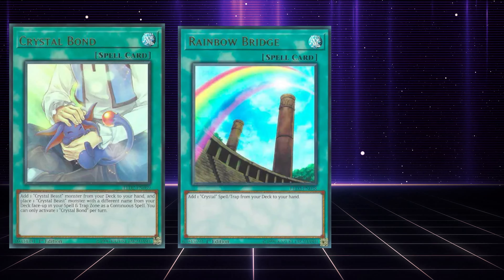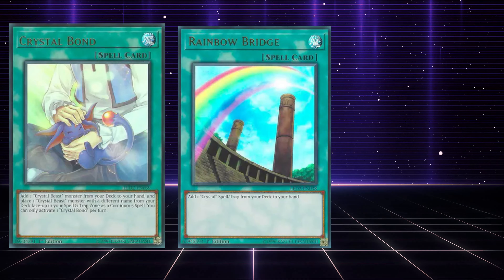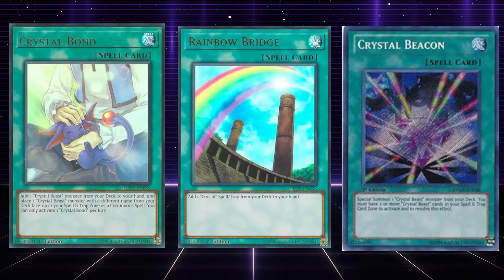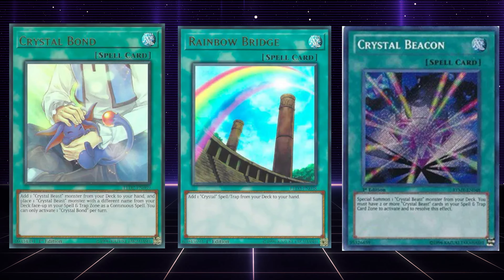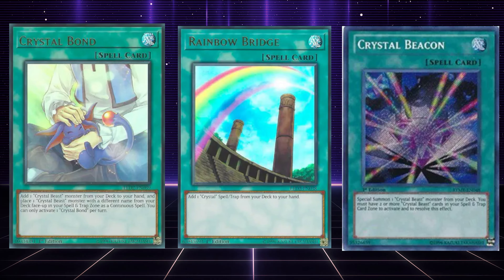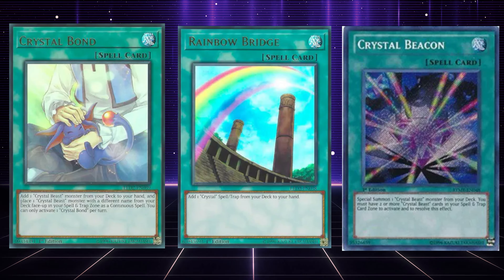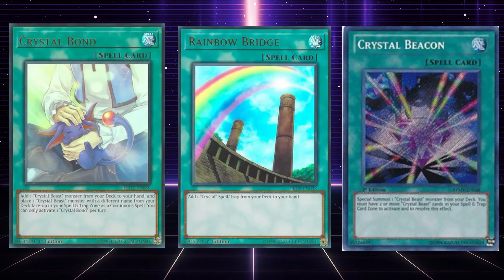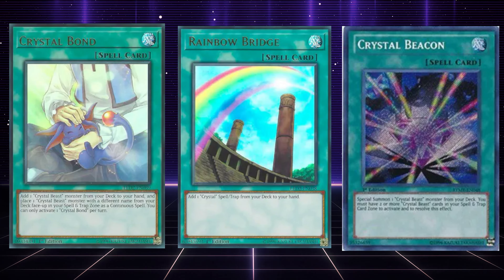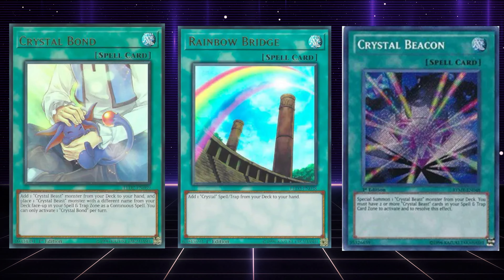Rainbow Bridge is another really good card — it searches out any of your Crystal Beast spells and traps, so it deck thins and gets you to whatever you need. You can obviously search out cards like Crystal Beacon, which can get you Pegasus, which can then put Advanced Crystal Beast Ruby Carbuncle and so on. Also, the Crystal Beasts do work with the Advanced Crystal Beasts — it's just not backwards compatible, which is really unfortunate. But you can summon regular Pegasus and get Advanced Crystal Pegasus or any of the others out, and that gives you more names for Rainbow Dragon and your fusions. These are all really good support pieces.